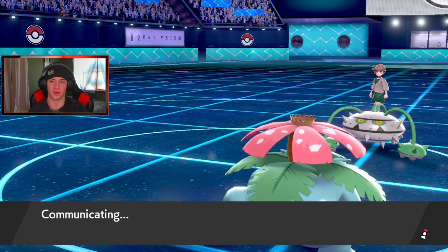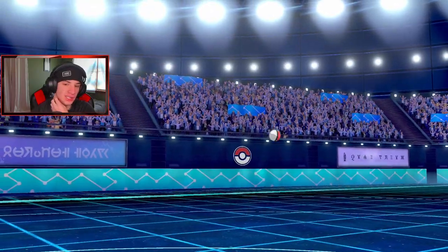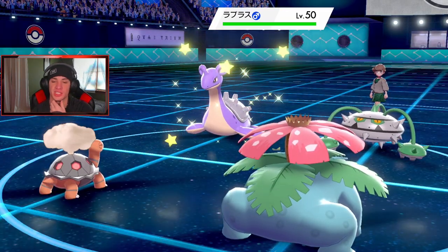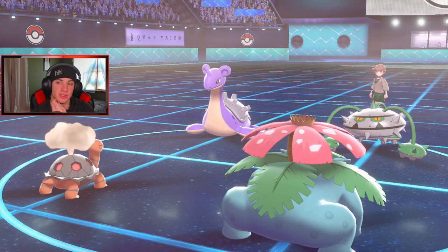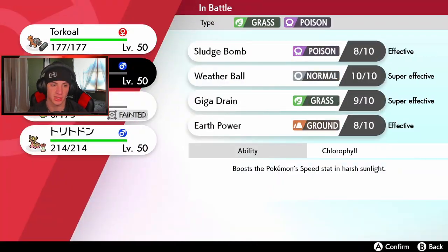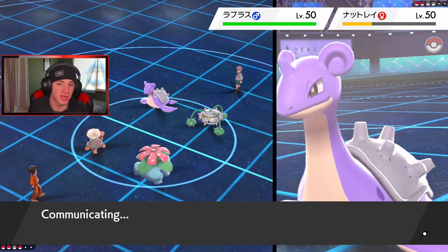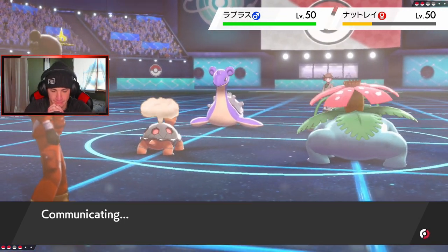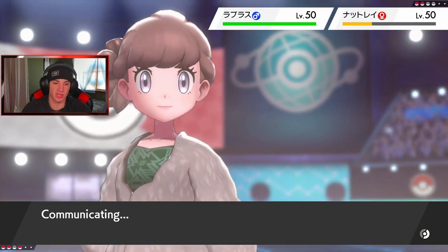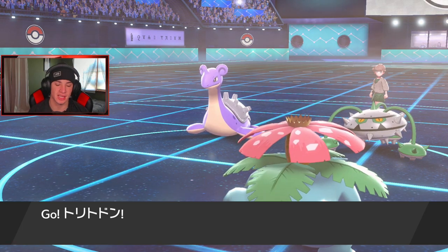We gotta bring out Torkoal, get that speed boost for Venusaur. I don't know who he's gonna bring out — it's Lapras! He's gonna want to change up the weather for sure. I'm gonna swap into Gastrodon and hit this thing with a big old Gigadrain — that's totally the play. The play is go for a Gigadrain and if we land it then Dynamax Venusaur. I really don't want to just Dynamax Venusaur right now. He's gotta Dynamax Lapras. We have Gastrodon — if we can waste a turn, there's no way he drops Resonance immediately. Koko's gonna drop, let's go!